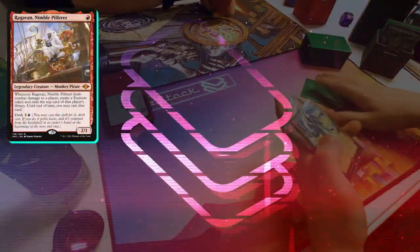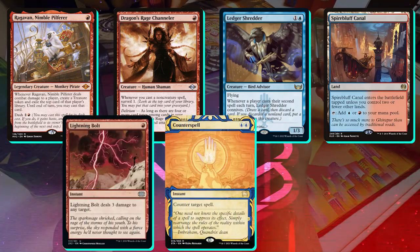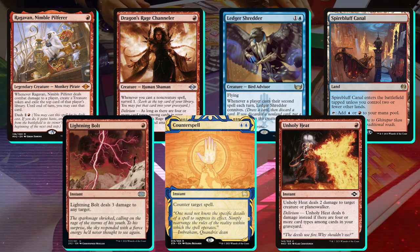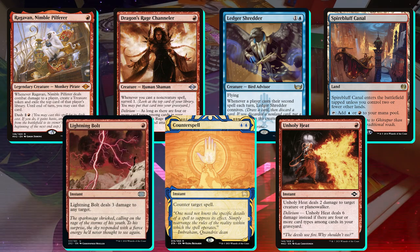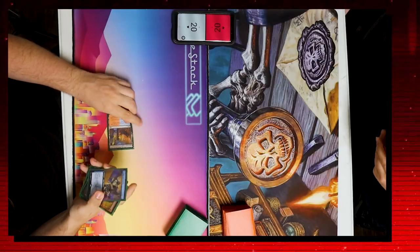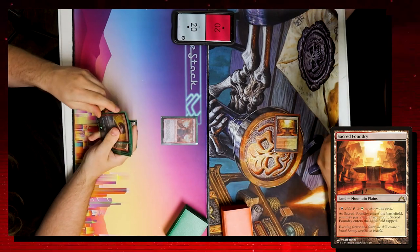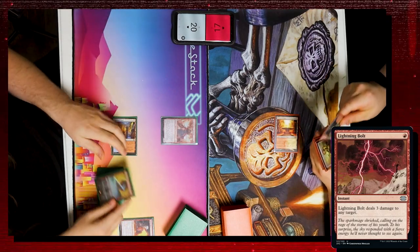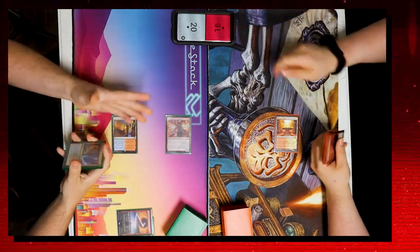Jake and I both keep seven. My hand is Ragavan, Dragon's Rage Channeler, Ledger Shredder, Spire Bluff Canal, Lightning Bolt, Counterspell, and Unholy Heat. This one-lander is risky but I have creatures to cast, a Bolt I can fire in my second upkeep to trigger DRC, and we're definitely the beatdown here, so I keep. Turn one I drop Spire Bluff Canal, drop DRC and pass. Jake leads on a tapped Foundry. On my upkeep I bolt Jake to trigger DRC, put Unholy Heat in the graveyard, draw for turn — not a land — attack for one. Jake goes to 16.